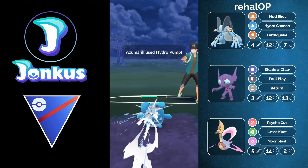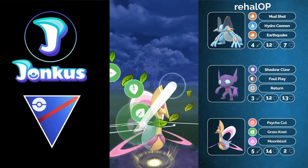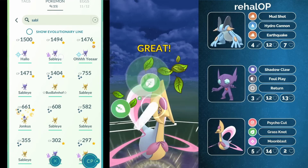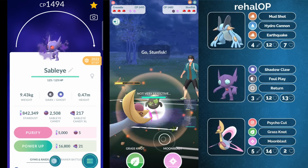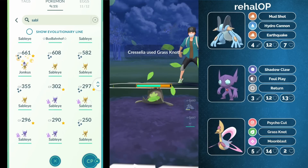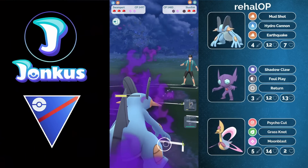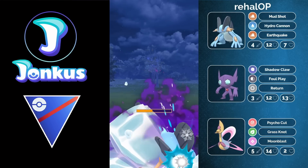Hydro Pump doesn't two-shot you, so you're going to get a lot of energy here already. Grass Knot coming through, shielded by the opponent. You can go for another Grass Knot, and you'd also be able to survive the incoming move. The Galarian Stunfisk comes from the opponent — you put them down to Hydro Cannon range, which is really nice. The opponent doesn't really have anywhere to go with this Galarian Stunfisk, and the Azumarill is coming in. You can let this move go through, and your Sableye is going to be able to sweep endgame.